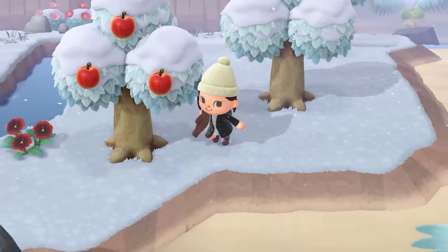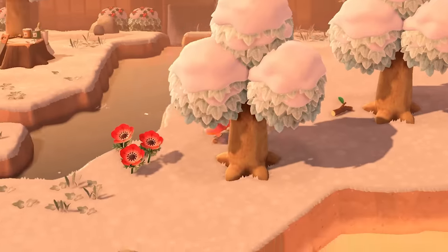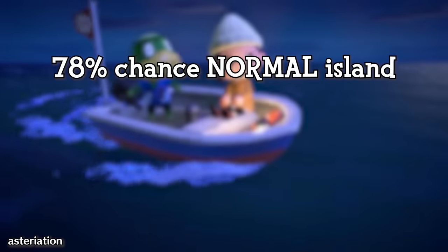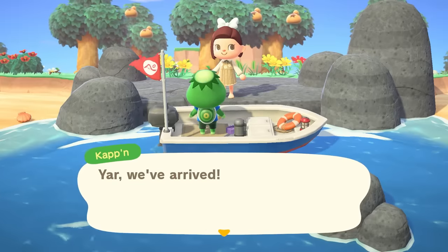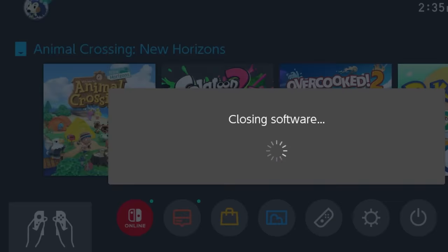Not all of the islands are full of seasonal fun resources though. Most of them that you'll find will fall into the normal island category, which are still wonderful but lack the fun extras of rare islands. When talking to Cap'n, there is a 78% chance you'll find a normal island and a 22% chance you'll get a rare one. There is a little bit of an exploit: if you don't like the island you landed on, you can close the software and try again, as long as the game doesn't autosave.